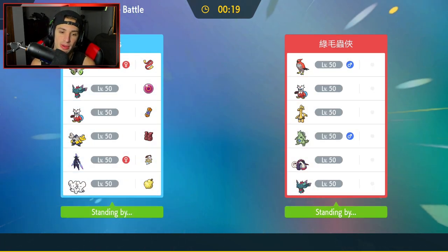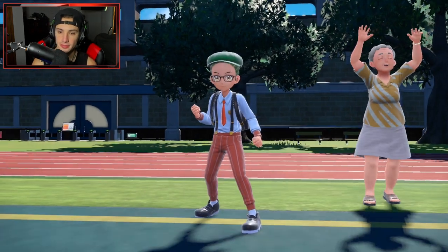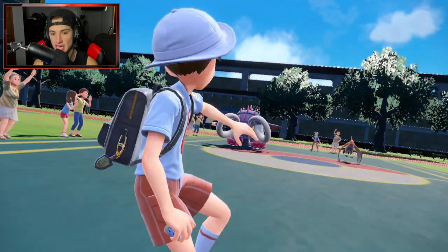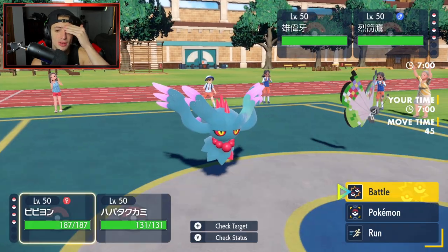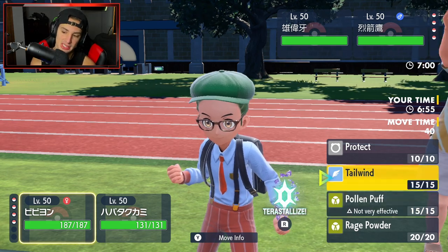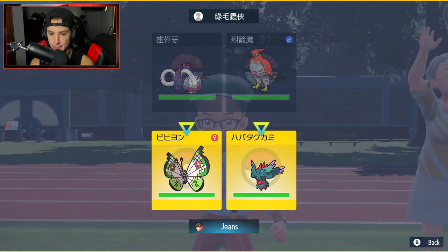Iron Hands has Fake Out on top of it which is just the cherry on top — first turn flinch is amazing. They end up leading Talonflame and Great Tusk, so Great Tusk is free to go for Earthquake. I could Rage Powder but that wouldn't be the play because EQ would still hit. I think I just go for Moonblast.